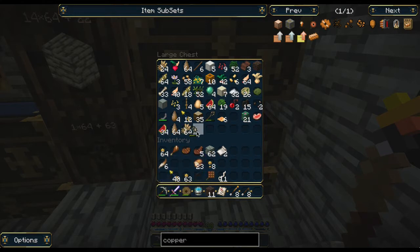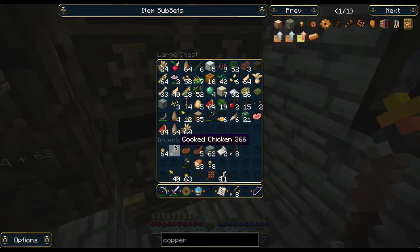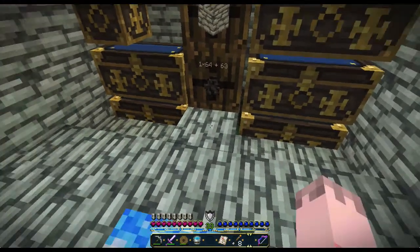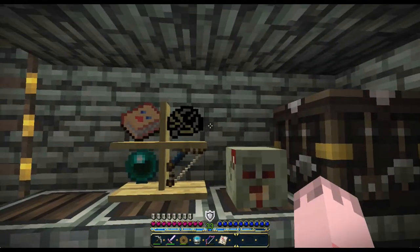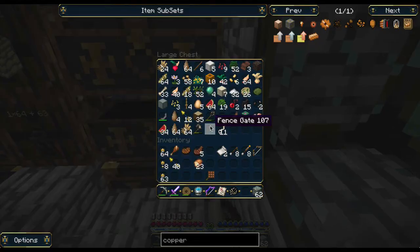What do we need for the dungeon? We need a bow — look at this diamond axe, efficiency two. We've got this power one bow. Probably need cobble. Don't need dirt, don't need the fence gate. I think I'm all cleaned up. Got plenty of torches, plenty of arrows, my brand new shiny sword. My armor is not in the best shape but it's not bad. I got plenty of food, a water bucket — always essential. Got a bow and our trusty grappling hook, just in case.